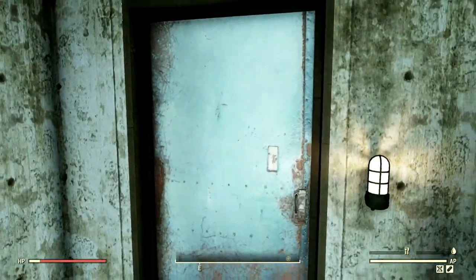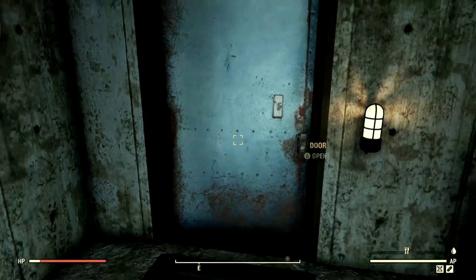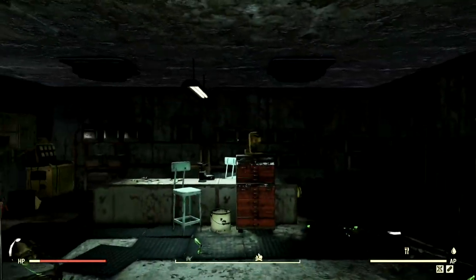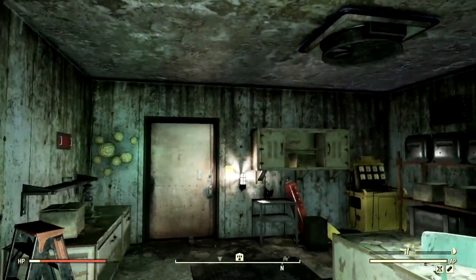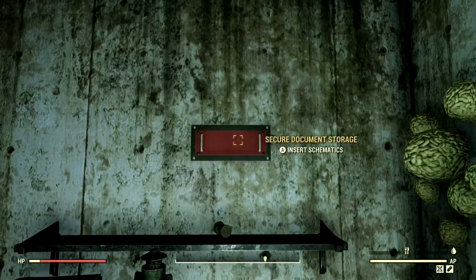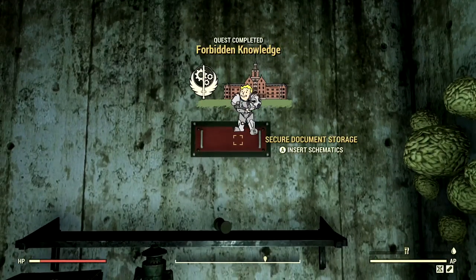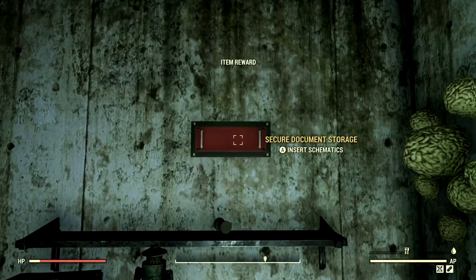This is usually a zero lockpick, so you don't need any skill to do it, you just need some lockpicks. I've already lockpicked it for us, so open that door, take a left right here, and continue to take a left. You see this little thing right here? Secure document storage — insert schematics. Insert the schematics and there we go. That is how you do Forbidden Knowledge without being part of the Brotherhood of Steel.